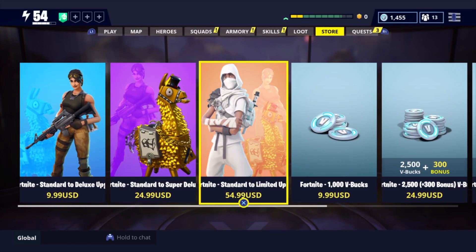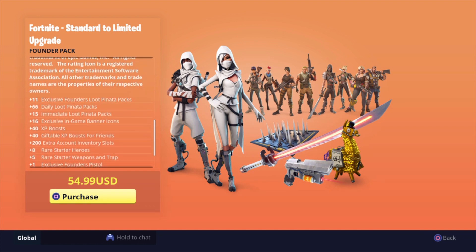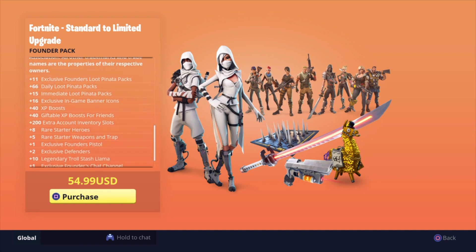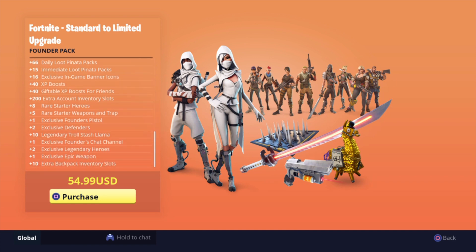Now going on to the Limited Edition. Once you buy this, you will have the ability to buy the Ultimate, and then you will get the Nocturno from the Ultimate. You get exclusive Founders Loot Pinata Packs, plus 66 Daily — this thing is basically all the same stuff, except it's just multiplying everything. Immediate 15, tons and tons of XP Boosts, plus 200 account inventory slots — that's going to be insane. The Defenders, Pistol, Legendary Trolls slash Llamas, the chat channel, and you will also get some Legendary Heroes right off the bat, plus an exclusive Epic Weapon with 10 extra Backpack Inventory Slots — just really, really helpful.